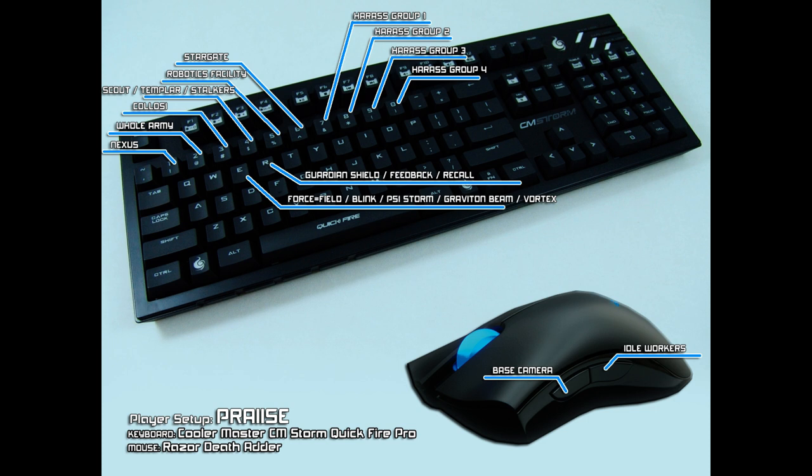I also made use of base camera and idle worker hotkeys. For base camera in Legacy of the Void, I highly recommend camera hotkeys of F1 through F4 rather than cycling through bases, because since Chrono Boost now goes unlimited, you won't have to scroll through bases as often. Once the game gets to a certain point, there's less need for continuing to scroll through bases unless you're putting up production, in which case the camera hotkeys are more suitable.